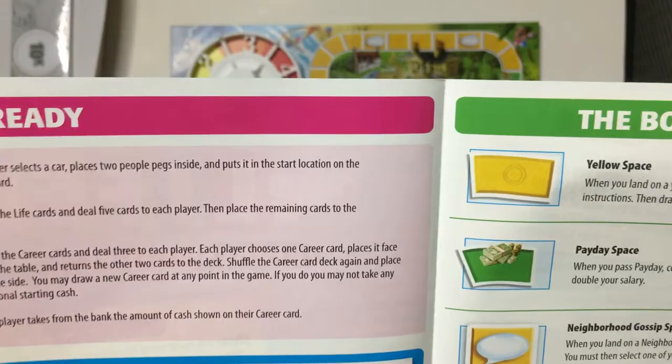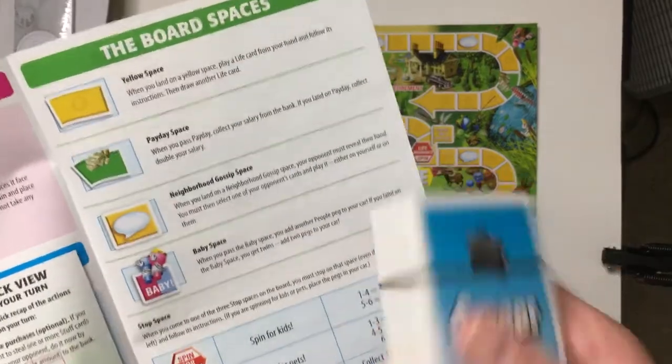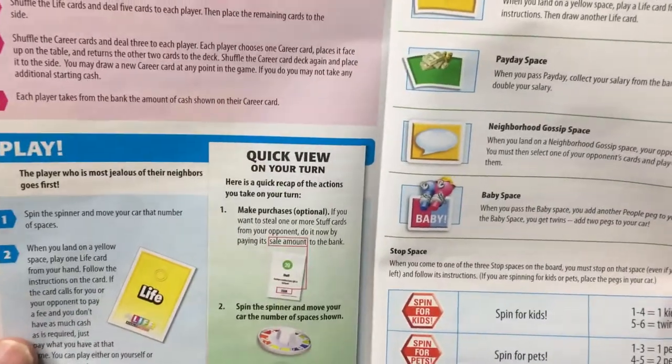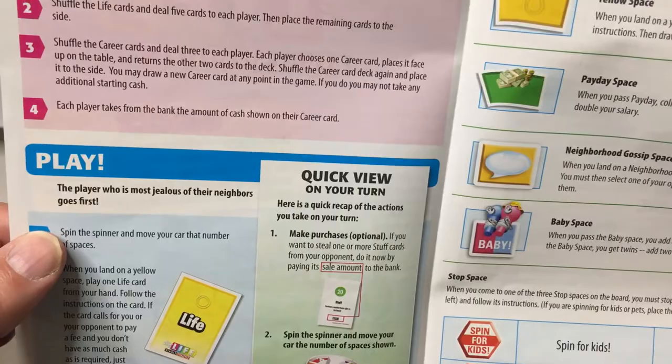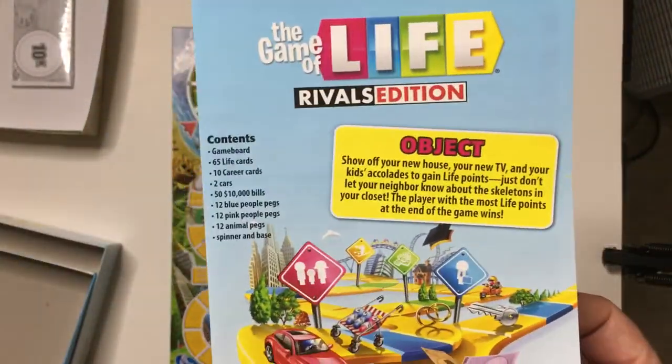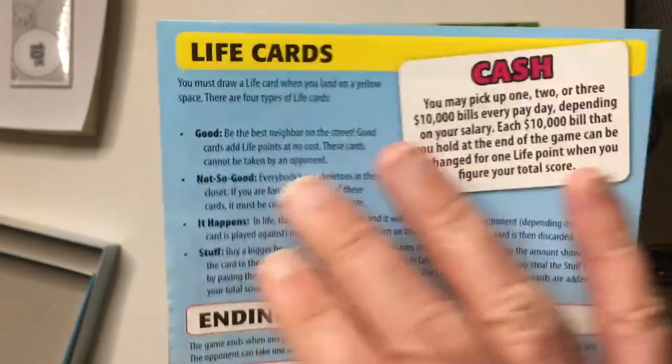Each player takes the amount of cash shown on their career card. In this one there's no college option — in regular Life you can opt for career or college, and then on a later turn get dealt different career cards. First player: whoever is most jealous of their neighbors goes first — that's kind of funny. Spin and move, do the cards, and so on. Spaces include spins for kids, pets, life insurance, baby spaces, neighbor gossip, and payday to get extra money.